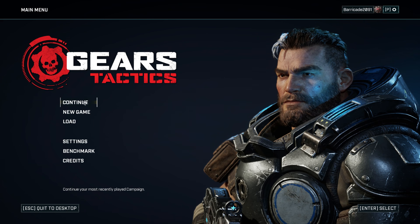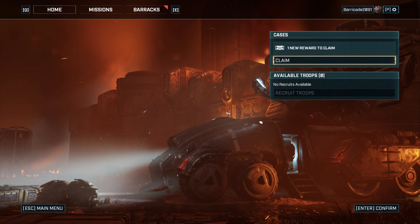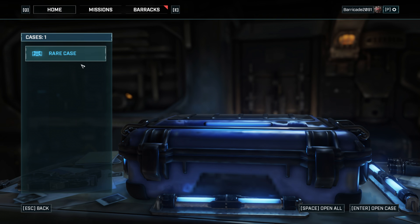What is up everyone, BearKid here bringing you guys Part 3 of my Gears Tactics walkthrough. So we just got some recruits from some Gears that we found, and then essentially at the very end of the last chapter we found what looked like a Locust drone, or maybe even a Boomer that had Emulsion injected into it. So that's really interesting — I guess we'll see what happens next here in the story.